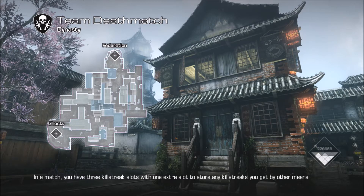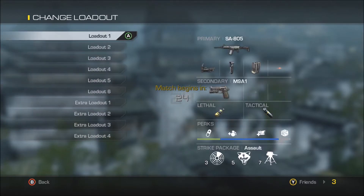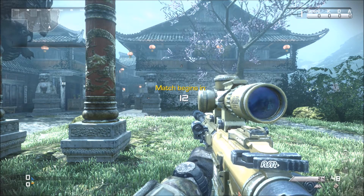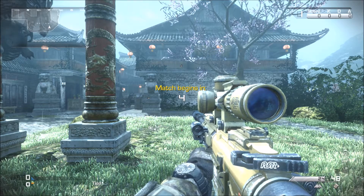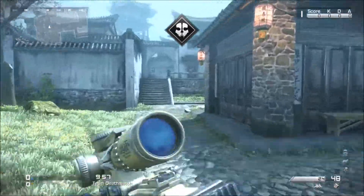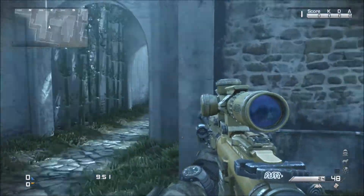I'm going to show you where the egg is in Dynasty — it's not too hard to find. I recommend a scoped weapon. I'm doing this in private match because I've already got this one. I'm also going to show you where it is in Sub-Zero. It's not real hard. If you spawn where I did and choose to play squads or a multiplayer match, it's the same spot.